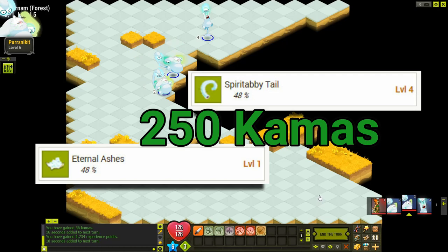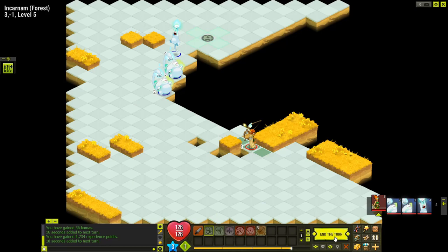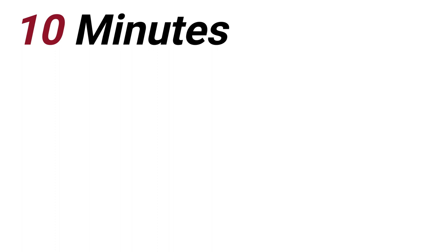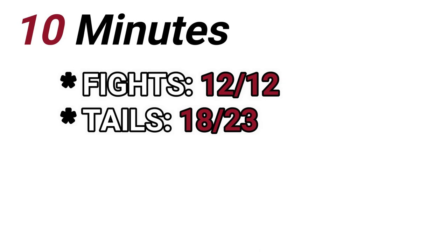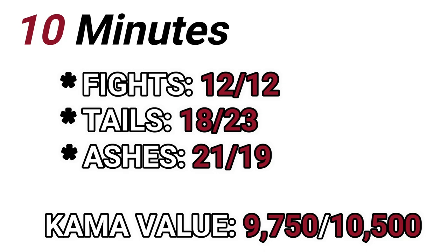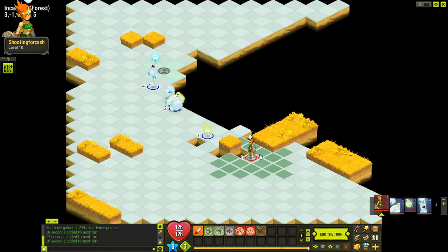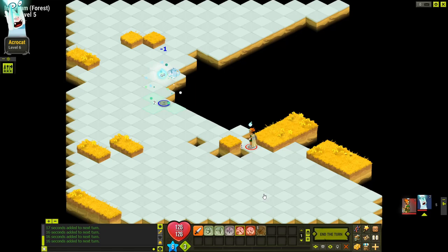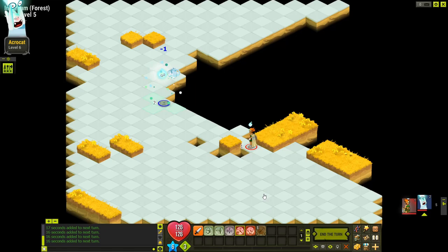Both Spirit Tabby Tails and Eternal Ash have an average sale price of 250 kamas. The nice thing is all the enemies here drop those, so you're not just hunting one mob type — you can fight any group of two or three. In 10 minutes I got 12 fights in. First run: 18 tails and 21 ashes. Second run: 23 tails and 19 ashes. That averaged out to about 10,000 kamas on both runs. You get a bit less kamas than the fields, but you're getting better XP, making it a good area if you still want to level toward Astrub.